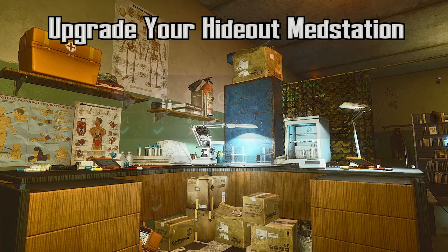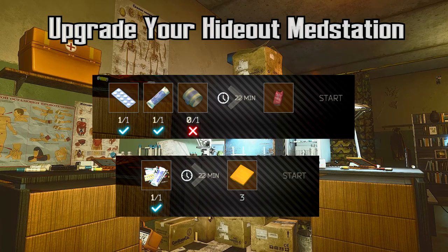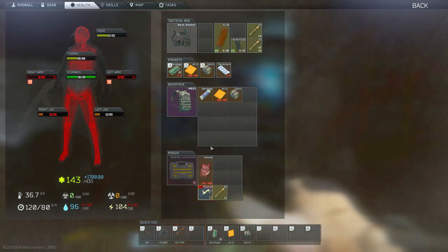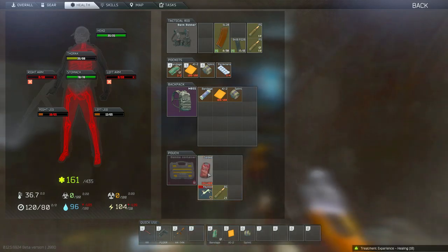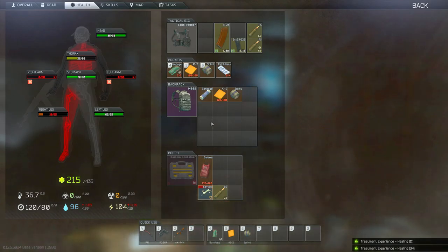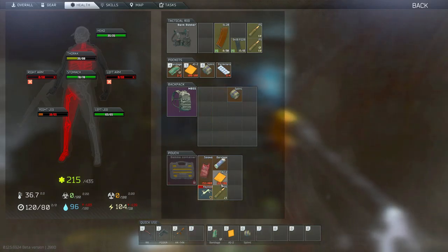First off, I would recommend upgrading your hideout med station to at least level 1. During the introduction quests for the Therapist, you're going to need to turn in a whole bunch of Salewa kits. If you get really unlucky, which can happen, you could go a whole bunch of raids and not find a single one. So I would recommend just making them if you have the option. The cooldown, at least at the time of this video, is 22 minutes. You can go ahead and start the process of making a Salewa kit, do a raid, come back, and it'll be ready for you. This item is just great to have, especially when you're questing. You can put it in your secure container, and if you're all banged up, bleeding, and have a whole bunch of health loss, this will heal both of those. So instead of having bandages and an AI-2, you could just put a Salewa kit in your container, and that's going to do the job of both.